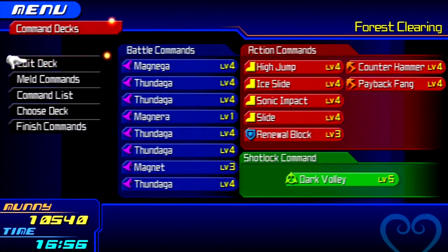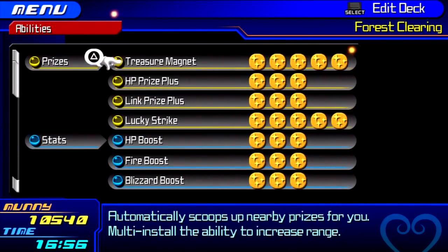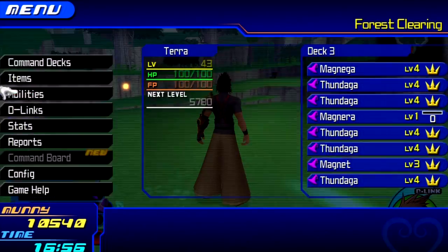Make sure you have a shot lock command that has multiple locks. Step number two: make sure you have your Treasure Magnet at max, because you're gonna need it. That way you can scoop up the prizes that come out.